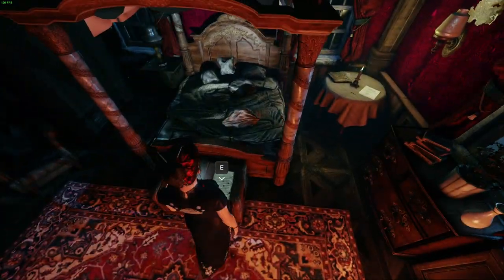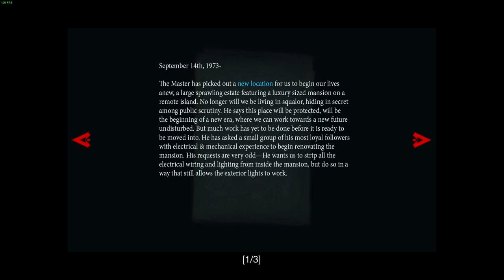Worker diary, September 14th 1973: The master has picked out a new location for us to begin our lives anew - a large sprawling estate featuring a luxury-sized mansion on a remote island. No longer will we be living in squalor hiding in secret amongst public scrutiny. He says the place will be protected, it will be the beginning of a new era. He wants to strip out all of the electrical wiring and lighting from inside the mansion but do so in a way that still allows the exterior lights to work. Hmm, so that's why they removed all of that - and I'm guessing retooled it to use gas.